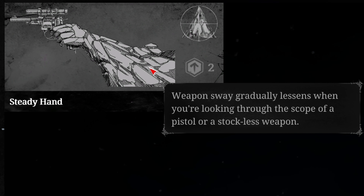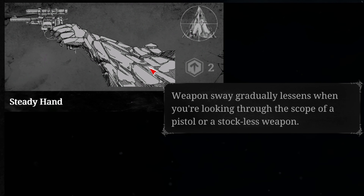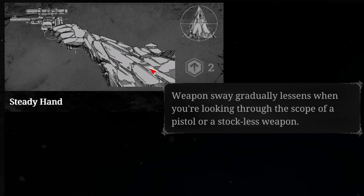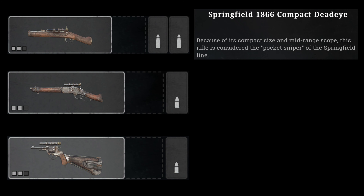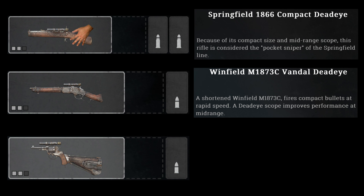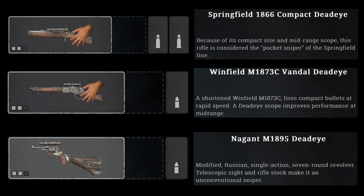Now back to Hunt Showdown and Steady Hand. The Steady Hand ability can only be used with three weapons. The Springfield Compact Deadeye as a pocket sniper — you can see that the Springfield has a shorter barrel, and in addition there is no stock for your shoulder, only a grip for your hand. The second weapon is the Winfield Vandal Deadeye with the same construction. Lastly, the Nagant Deadeye.